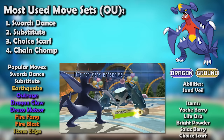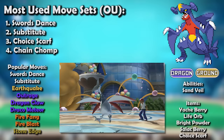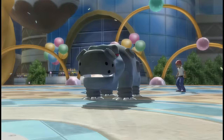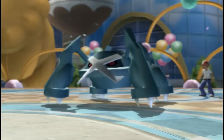Garchomp's typing is also one of its biggest benefits. Bear in mind that in pre-Fairy days, the only thing that resisted Dragon types was Steel types — but Garchomp's other typing is Ground. Meaning many Steel types couldn't even stand up to Garchomp, and those that could resist its dual STAB assault or had enough defense to withstand it fell victim to its move pool with Fire Fang. After a single Swords Dance boost, Garchomp was capable of two-hit KOing every single Pokemon in the game — let that sink in.